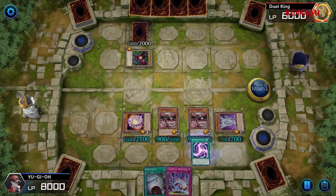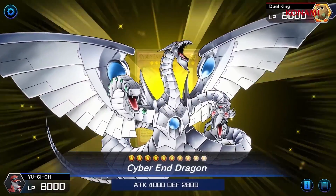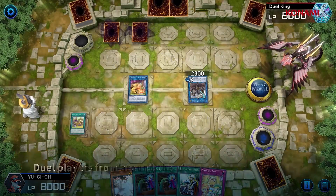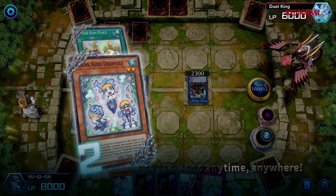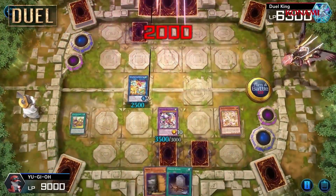Yu-Gi-Oh Master Duel is the definitive digital card game for the iconic anime series and it's fully released for free on Steam. It's got awesome looking graphics, a sick soundtrack and a fully customizable deck where you can unlock new cards — overall it's super fun. To top it off, this game is also fairly easy to run as you only need Intel HD graphics, making it well deserving of the number one spot.